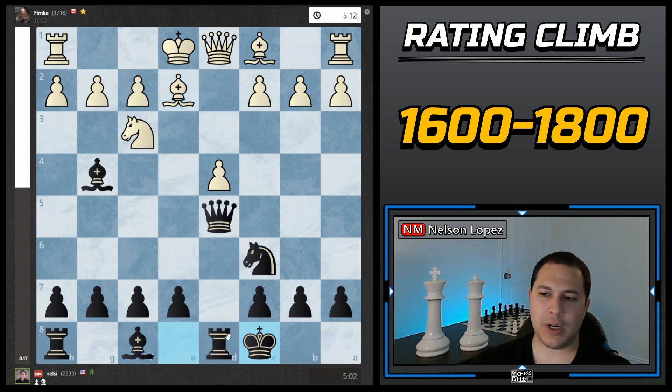I went ahead and castled queenside. What I like about this move is number one it gets my king out of the center, but also it puts the rook immediately on a half-open file, so this pawn has a lot of pressure right away. The threat where he can capture with check no longer exists. Just straightforward moves — developing, castling, and attacking weaknesses.